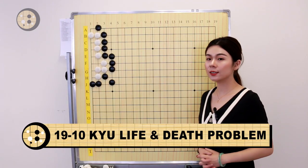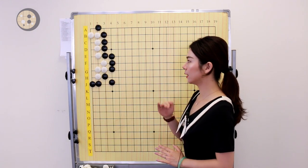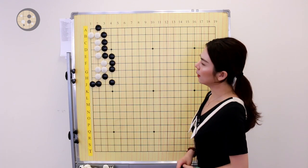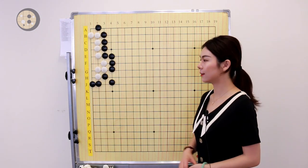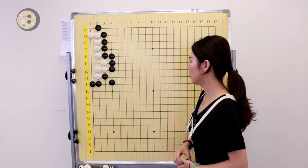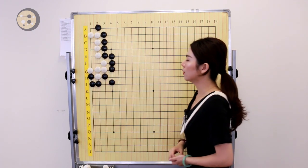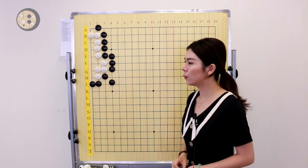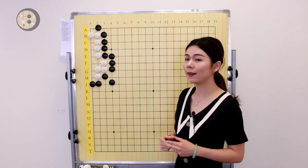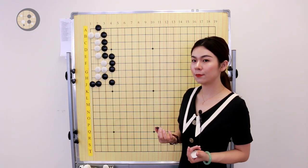Now let's look at the next example. This is a 19 to 10 kyu question. Black to play, and Black has to clean kill that White group. Looking at this question, White has quite enough eye space — one, two, three, four, five — so bend-five is obviously a live shape. That means simply pushing is the wrong move. If we are able to reduce White's eye space, Black is able to kill that group. So where is the move?